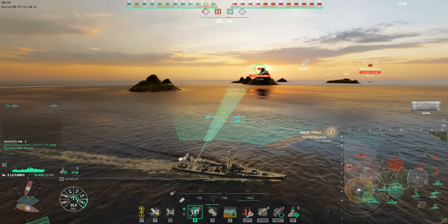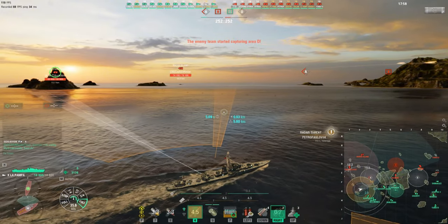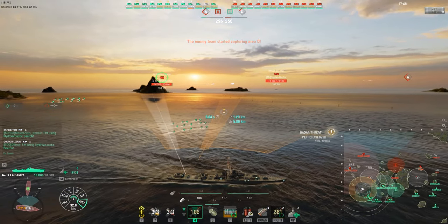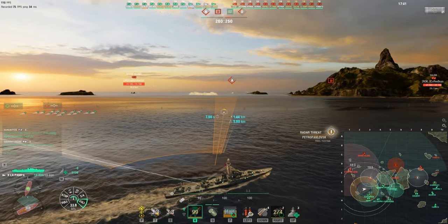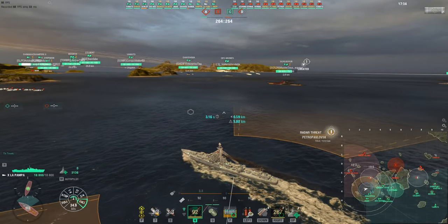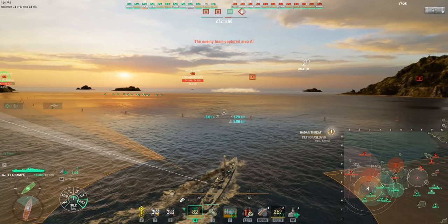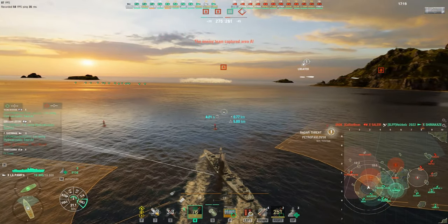The way the funny button works is it encourages you to stay unspotted — about like a Montecuccoli, the tier eight. It looks like D7 Provincia. Yeah, it's the same gimmick as that, but it builds up like — so many seconds, torpedoes dead ahead — and just like on every Pan-American ship, it reduces the time. Like how we got 260 seconds left on a reload booster on our torps.